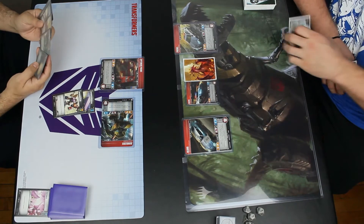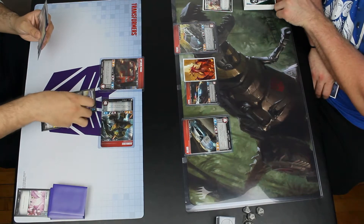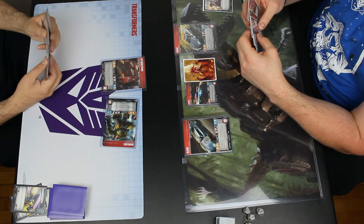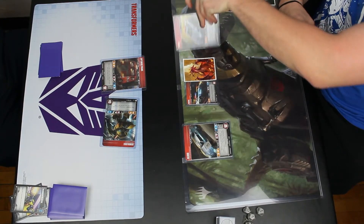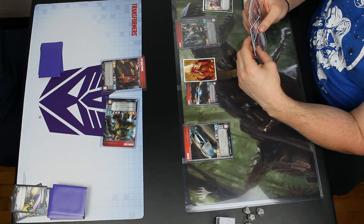Blur is defending two, so he takes five. I go ahead and drop a Handheld Blaster to pick up a Sparring Gear — I figure I want to play a little more defensively this time after the last game. My opponent goes ahead and transforms Prowl, which is expected.